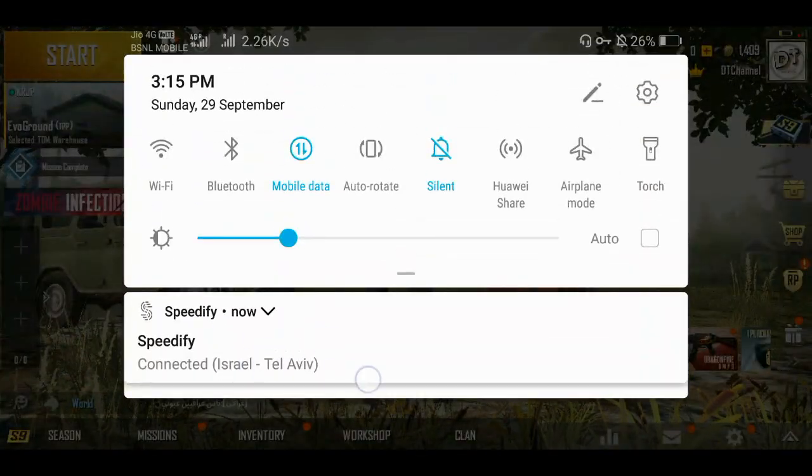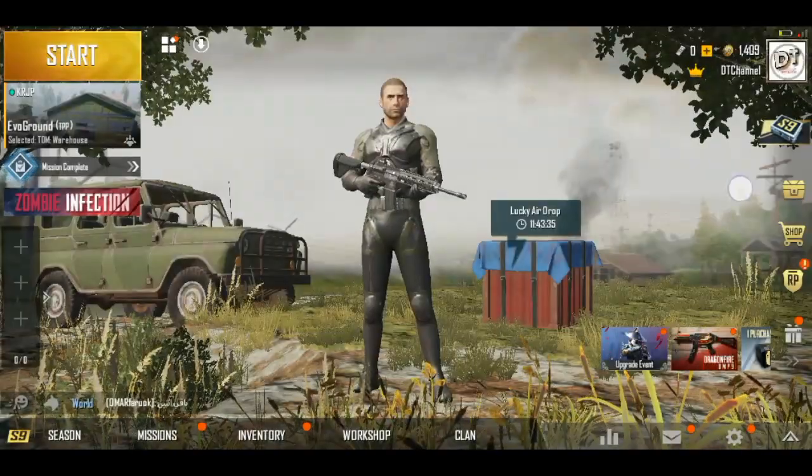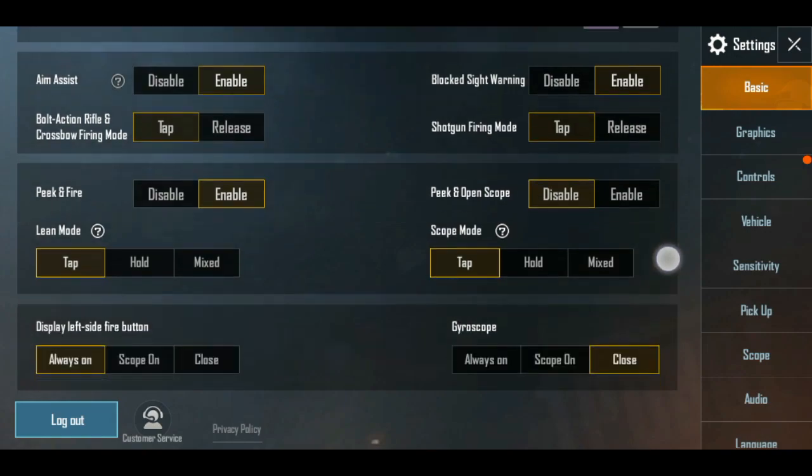Now we will connect the Speedify VPN. The VPN is easily connected to the server. You can open the settings first, and we will see the settings you can open.